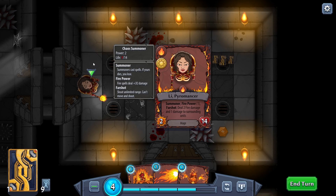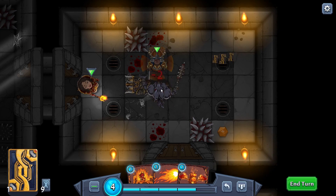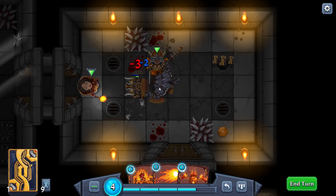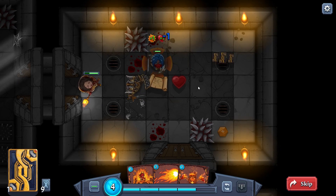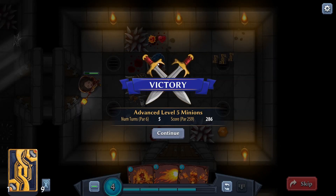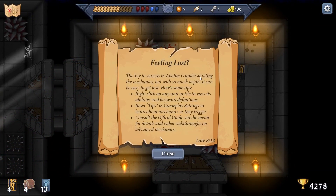One damage to surrounding units. We'll just use this guy because then we get the overkill. Once he gets extra health back - oh, but we lose it again after the fight. Tip: 'Feeling lost? The key to success in Abalon is understanding the mechanics, but with so much depth it can be easy to get lost. Right click on any unit or tile to view its abilities.'